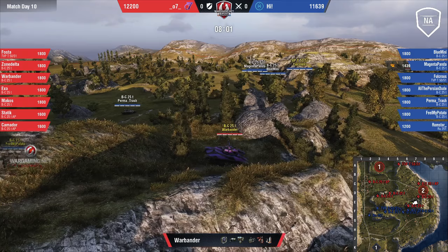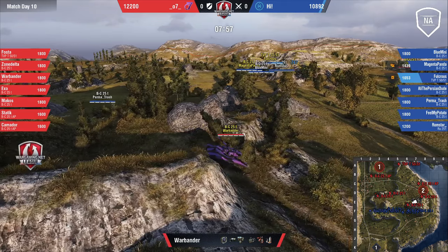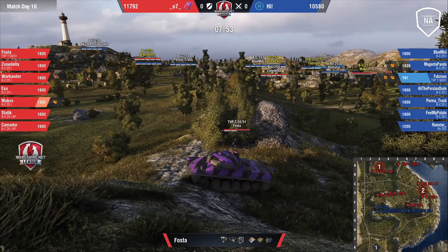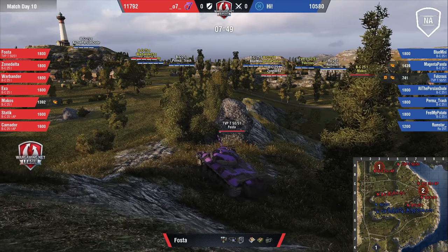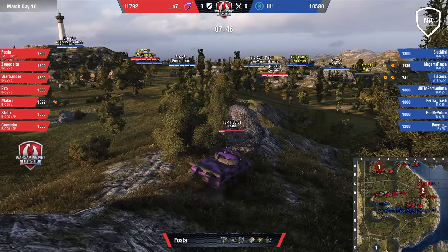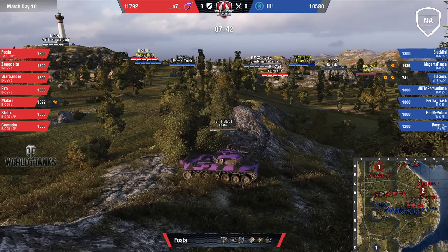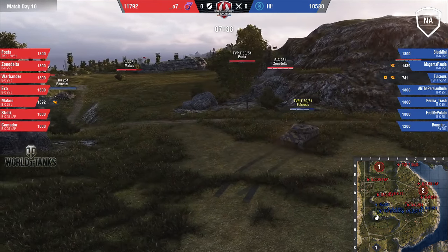We've already passed the point where we normally see at least one to two tanks down per team. Fulcris taking quite a bit of damage — healthy damage for Team 07. Fosta fired two shots, then once he realized he no longer had a shot, dropped the remaining two in his drum. Very healthy damage in favor of 07.